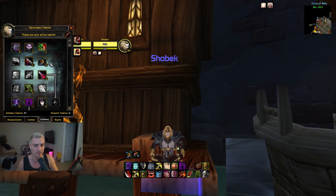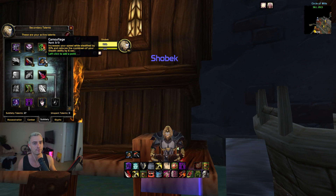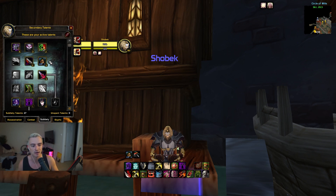For double DPS I go full Master of Deception because I want the best stealth. Without it I kept getting sapped. I tried using Fan of Knives when my partner got re-sapped, but I really think it's important to be able to go toe to toe. Having max stealth speed is really, really good and can be toyed with depending on your comp.